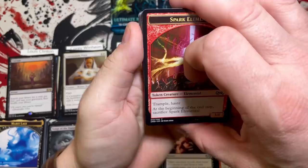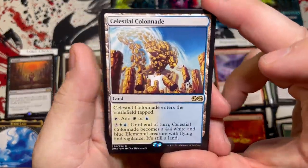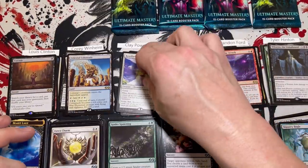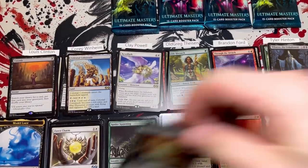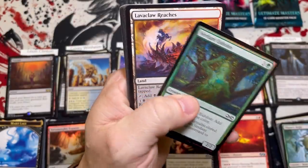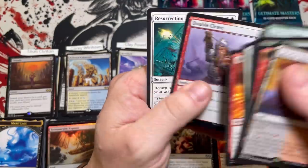Cory you're up next — oh my gosh this box is insane — and the man land, Celestial Colonnade! Buried Alive, Kodama's Reach. So the issue we've run into: because Cory hit the man land we have a tie for the low spot, so we're going to have a little sudden death playoff. Clay: Verdant Eidolon and Lavaclaw Reaches, Eternal Witness, Offal Snout, and a Resurrection.